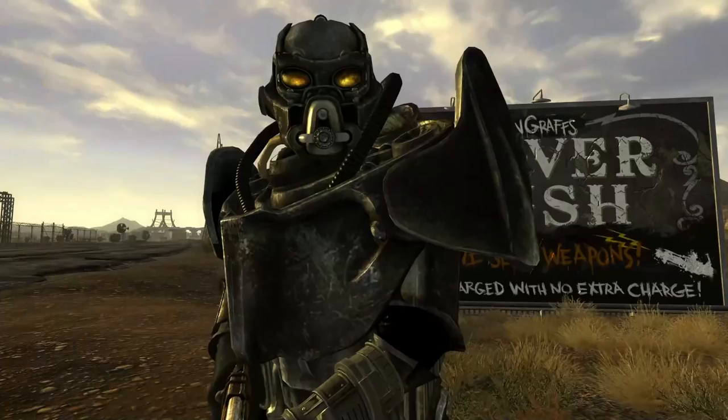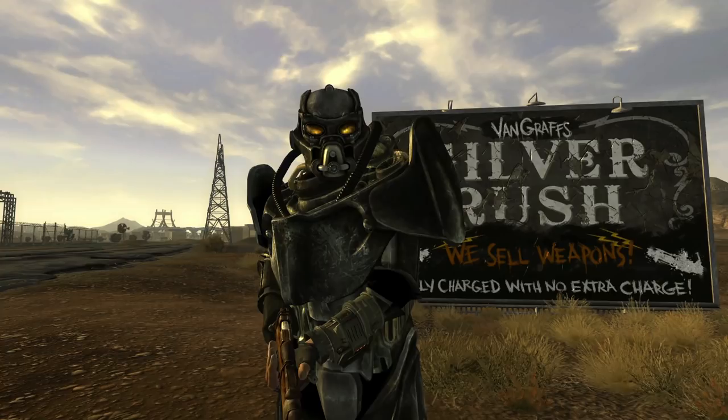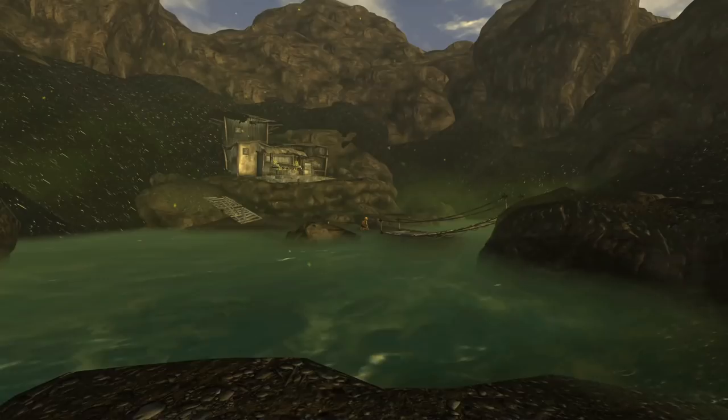With the Enclave Remnants still around, it could have been in the bunker, perhaps being studied by the west coast chapter of this faction. I believe the advanced power armor, known as the Remnant's armor in New Vegas, is far superior, and I'm glad that we have it in a more modern Fallout game. But this would have been an excellent addition to the power armor sets that we can find in the Mojave.